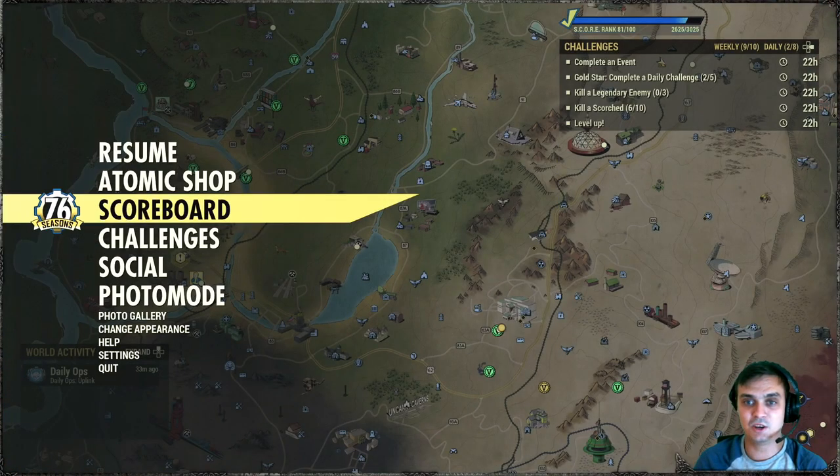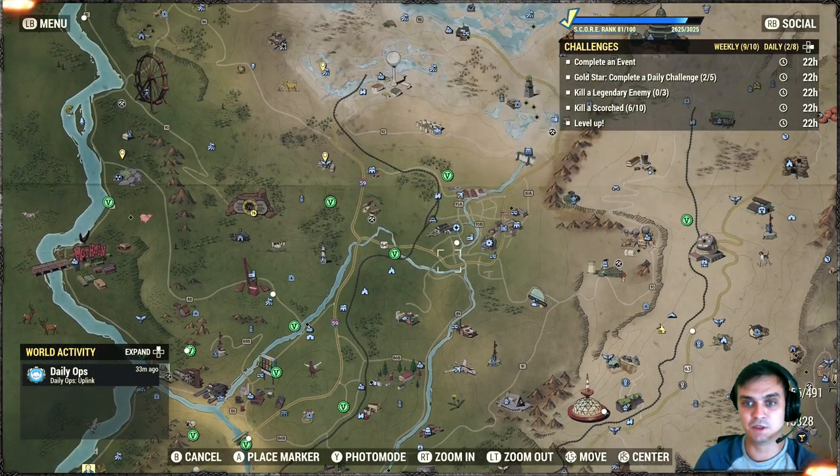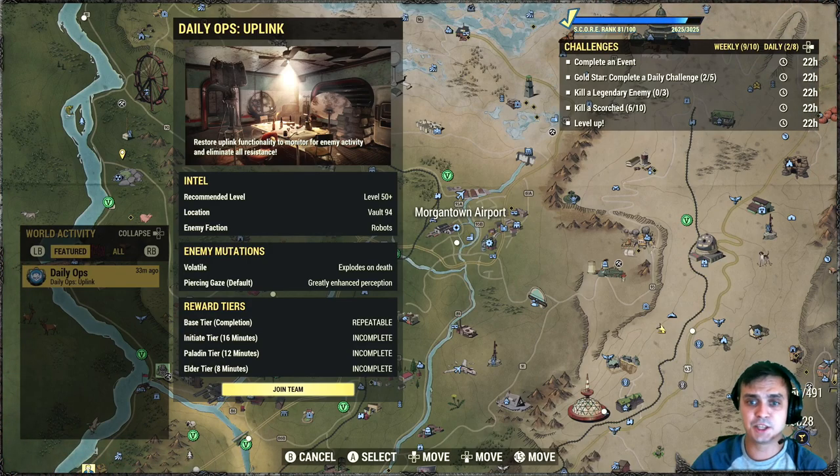For Scorched, Vatoga is your go-to — lots of Scorched over there, especially at the Vatoga plane. For the daily ops we've got the raid for Vault 94. Enemy faction: robots. And the mutation is explode on death — basically you kill them, they blow up and deal damage, so stay away from them. Don't get yourself killed. It's pretty straightforward for ranged damage dealers.